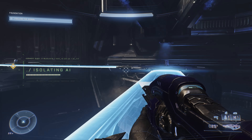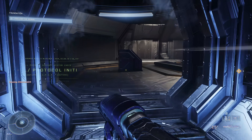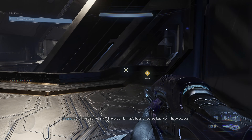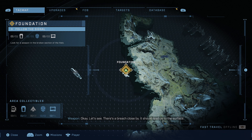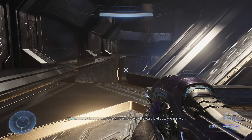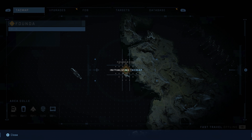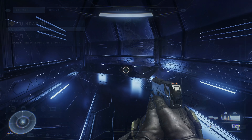The first UNSC audio log in Foundations is similar to the first one in the previous mission — you get it naturally by playing. The Weapon will say 'Did I miss something? There's a file that's been unlocked but I don't have access.' That's actually telling you the UNSC audio log has been unlocked. A few seconds after she says that, you'll see it confirm that one of two audio logs has been obtained.